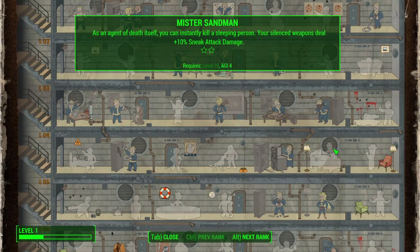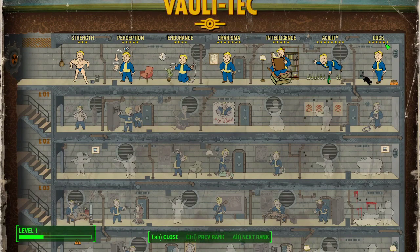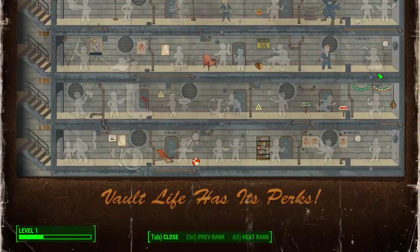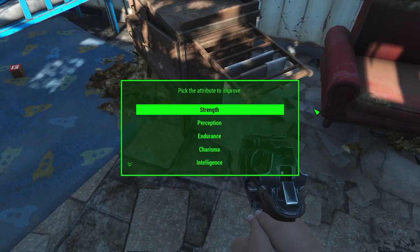Blitz requires level 10 so I can't get it until then. I'm going to put a point in Luck. A lot of the luck perks are locked behind your level, but we need at least eight points in Luck - actually nine - because number nine is Luck of the Devil: five percent chance of completely avoiding an incoming attack and five percent critical headshot chance with all attacks. You need Luck at ten for the best perks. So let's put that point in Luck.